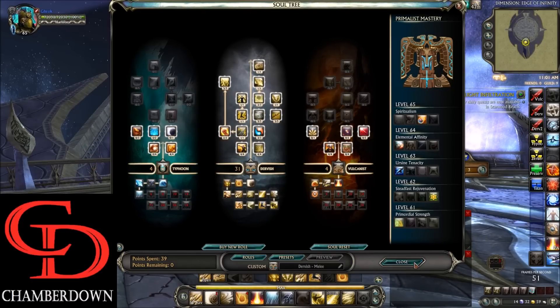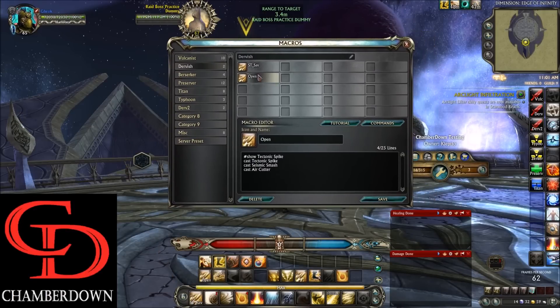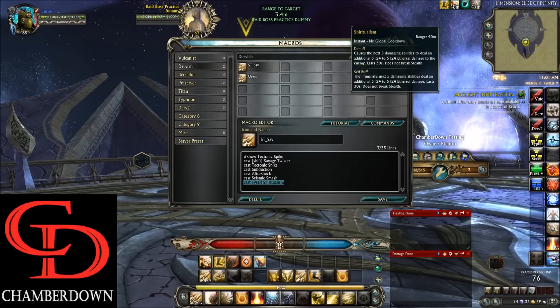That's it for the Souls and Masteries. Now let's discuss the macros — I don't use very many with this build. Starting at the top, we have the single target macro. I do use a Shift modifier: if I hit my 1 key it'll first fire Tectonic Spike, followed by Subduction, Aftershock, and so on. But if I hold Shift and hit the 1 key, it'll fire off Savage Twister. This is a way to streamline your build and use fewer keys. At the bottom we also have a Cast at Self Spiritualism, which lets you preload it before a fight starts.